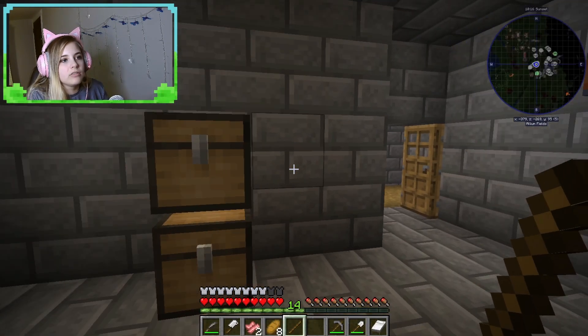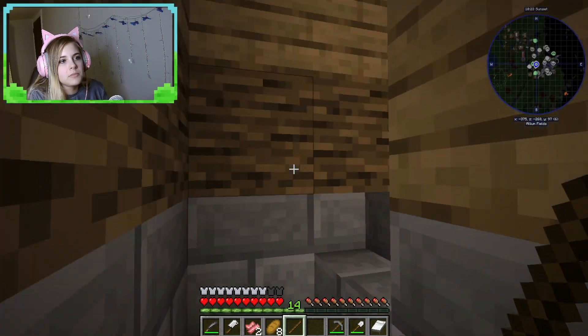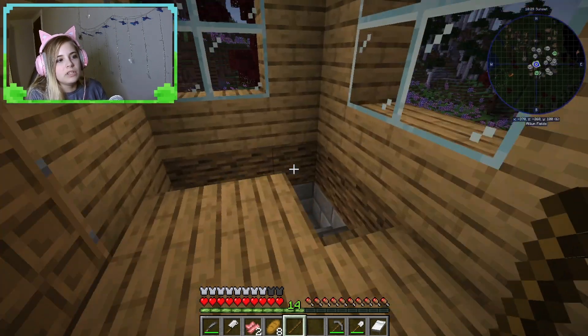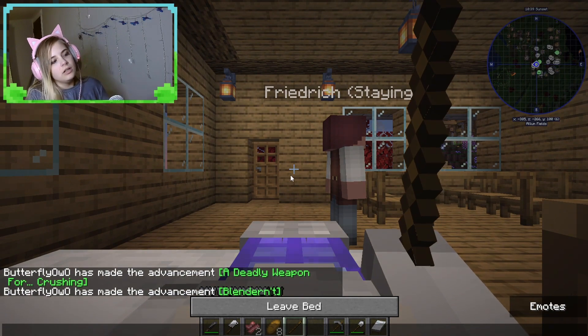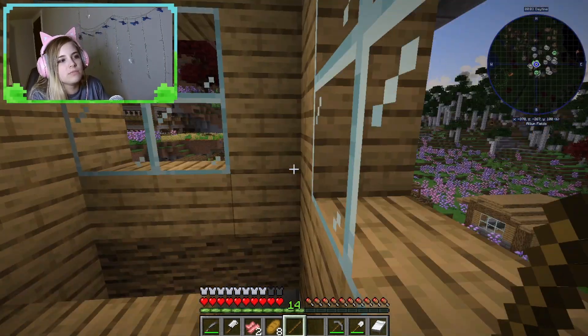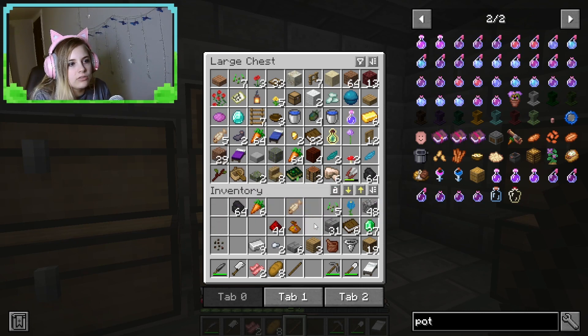I'll put that back in there for now. Let me shut my doors. Let's not chance it — I'm gonna put these naga things away. Are you fully grown yet? Are you an adult? You're a teenager. Glad you like me, kid. Look at that, we're getting achievements! I wonder if there's more along that line. That's a lot of trapdoors — I probably accidentally crafted all of these. Let's put some of this stuff away that I don't need.